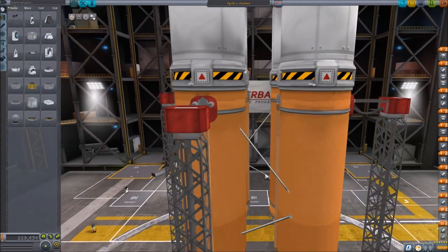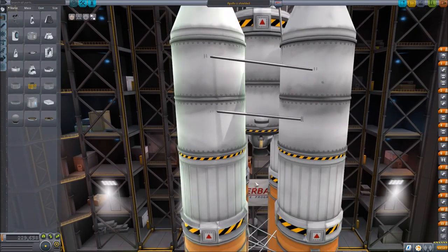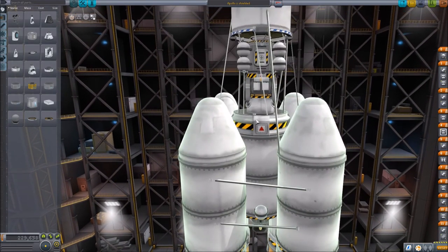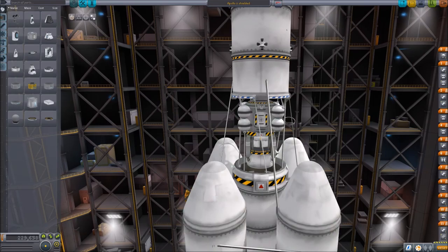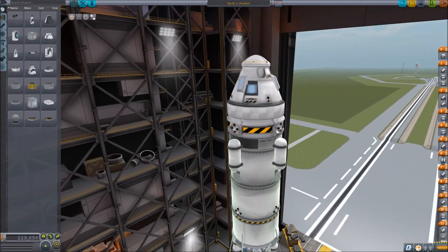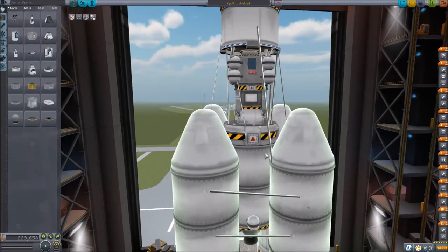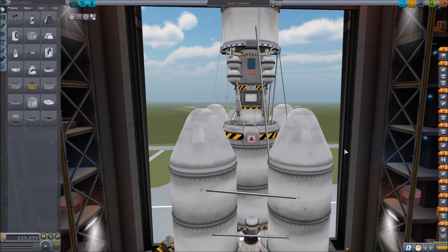It has four large engines at the bottom, then there's more engines here, and more engines here, and this engine over here, and here's the landing section, and then an engine here, and then here's the command section with its heat shield and stuff. Hopefully we're going to get to the Mun today, and we're also going to get back alive. Without further ado, let's see if we can do this.